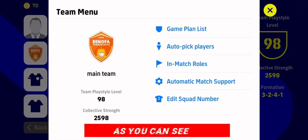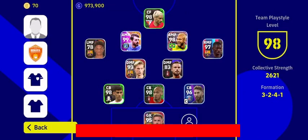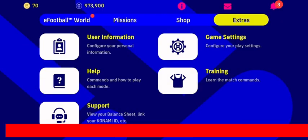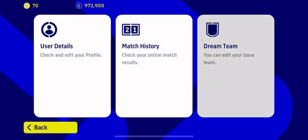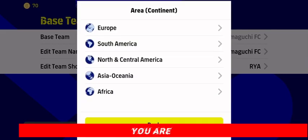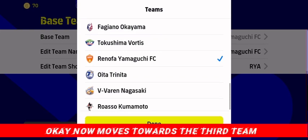As you can see, the attackers are awesome — you can see five attackers, like five attacking flares, and two midfielders, which makes this team a more aggressive team. It will help you win matches in online play and make you a very attacking football side.